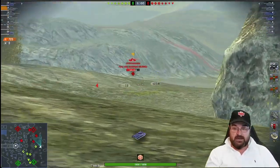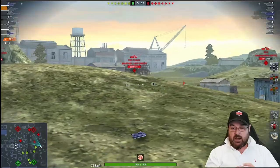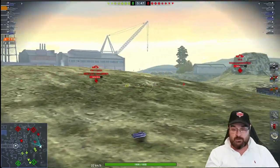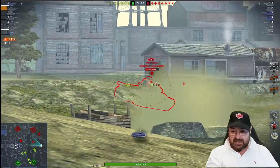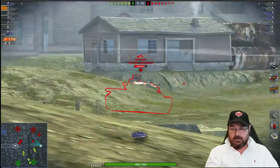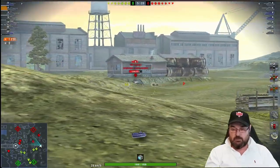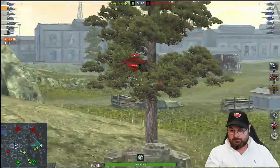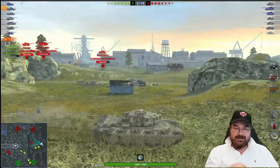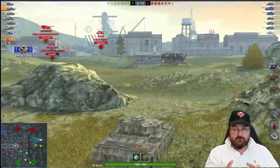That was a better shot with APCR — into the 215B, into the 121B, happy with that. He's going to push around. I'd like to use HESH here but I'm worried about that container — it'll swallow my round. The TVP is over-committed again. I can't use HESH because of that destructible container. The 121B is now gone; that allows me to move. The IS8 is on a hill — no point loading HESH, he's got spaced armor.